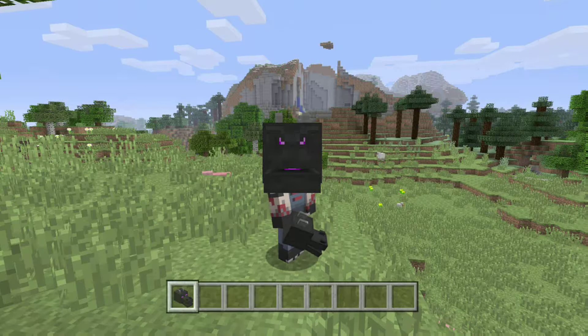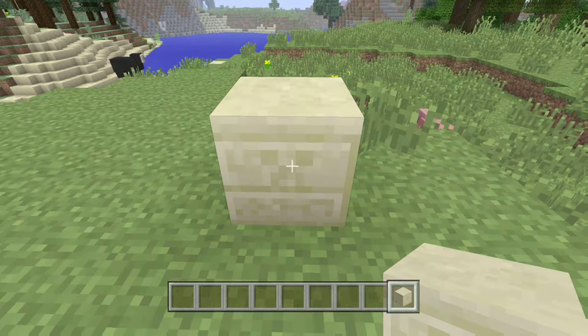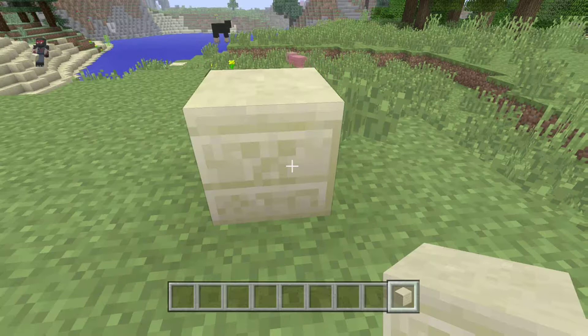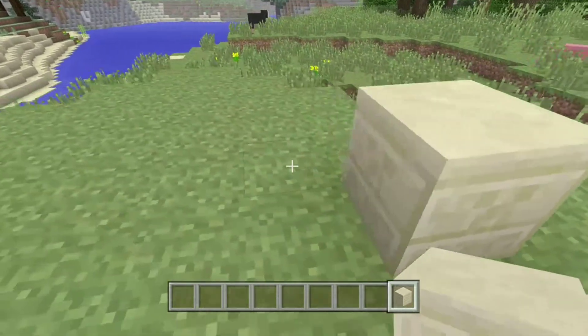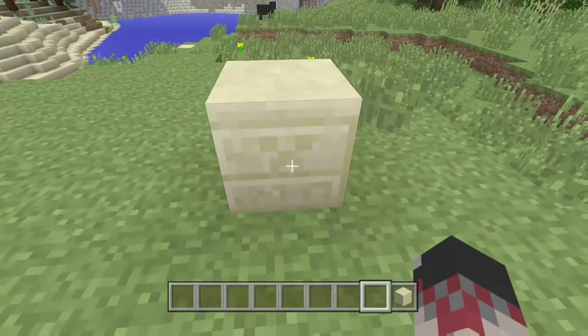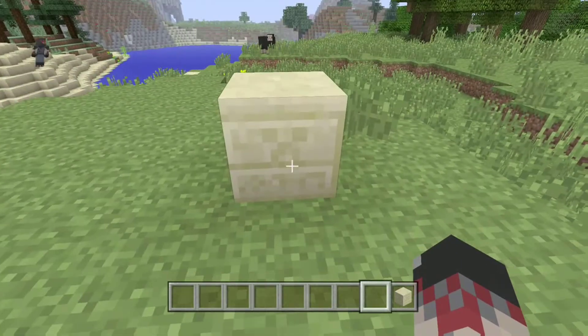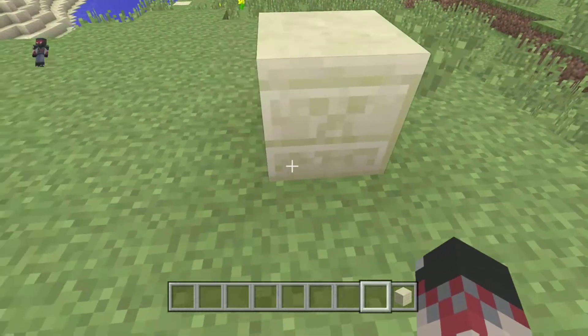Moving on to number three. Here's another block that's kind of creepy. Why is this game all about creepers? Maybe some theorists can break this down. But why are there creepers? This block is called Chiseled Sandstone. It's found in the desert underground. You can find a little creeper face right here, and some coding.